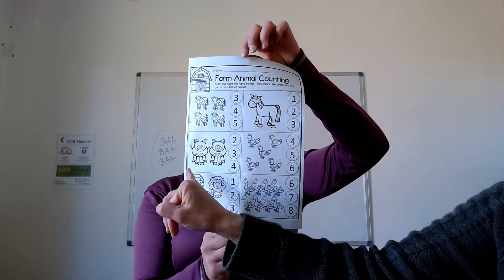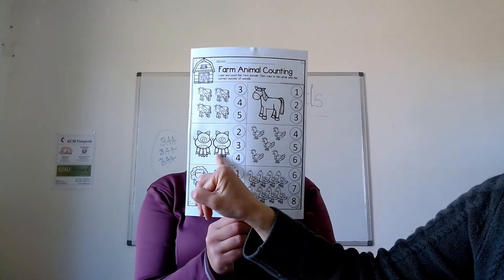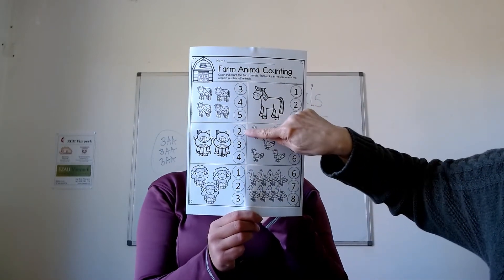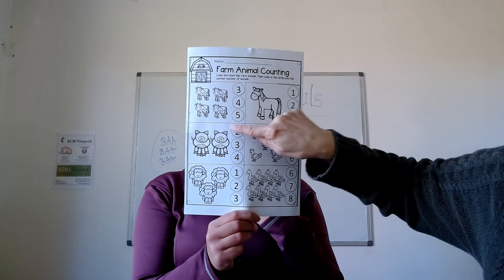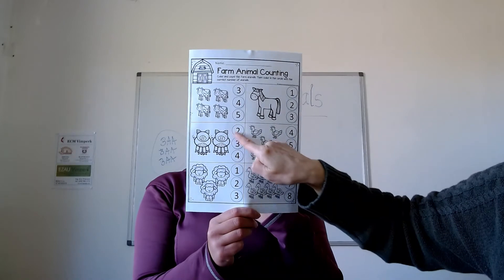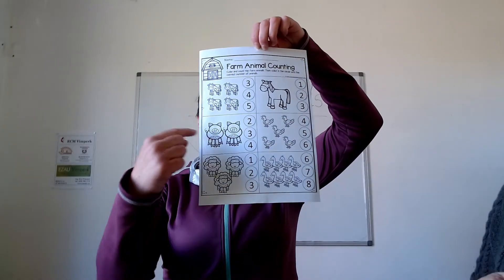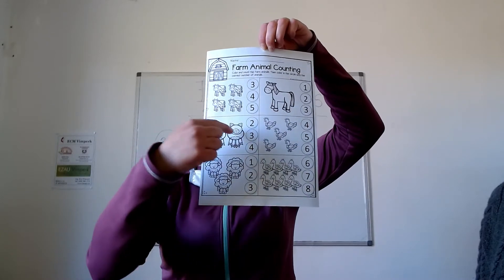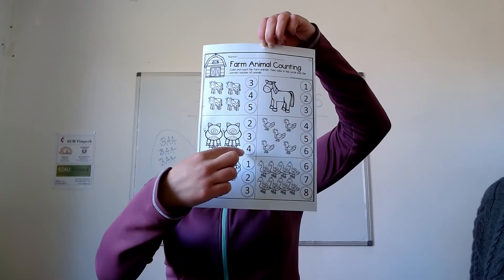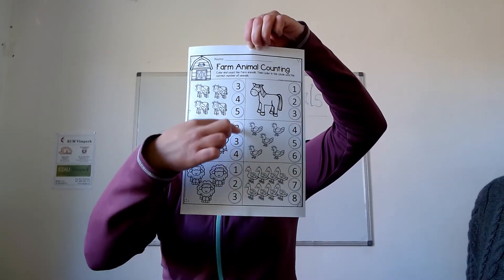Now we have pigs. How many pigs? One, two. Which one is two? Two, three, four. So we want the number two. Number two. Tady máme dvě prasátka. Jedna, dva. One, two. A zase zaškrtneme správné čísličko. Two, three, or four? Které z nich je správně. One, two. Number two.